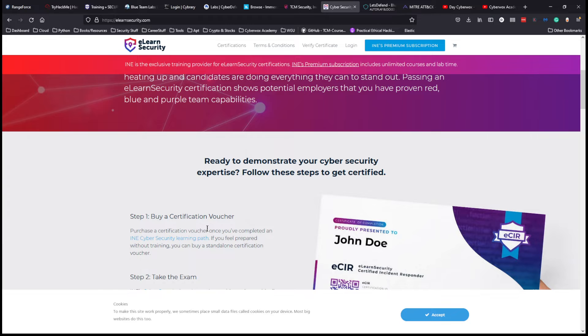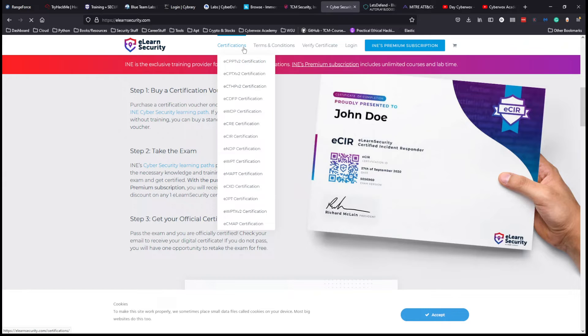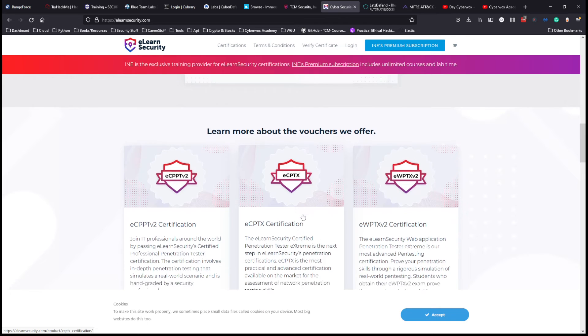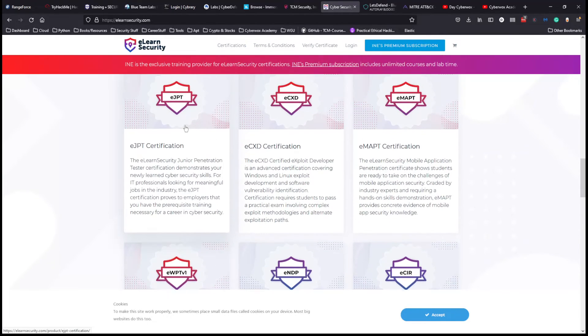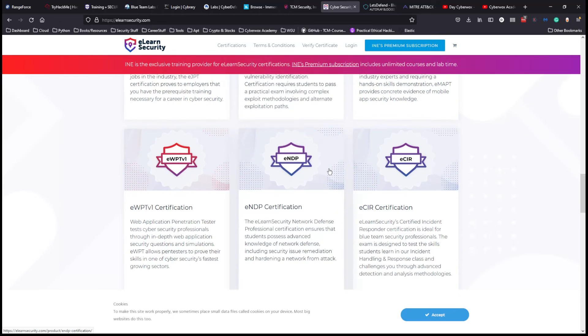Next we have INE, or eLearnSecurity — probably the biggest defensive security training and certification provider out there. They have a full suite of defensive certifications. Just a disclaimer: the eJPT training is free with the INE Starter Pass. I'll probably be doing the eJPT next year as well. You will need to pay for the certification exam, but the training itself is free.